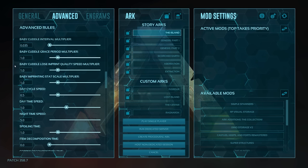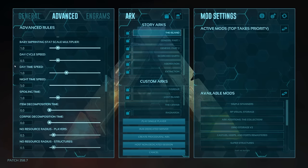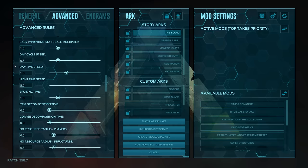Down here are some settings I don't mess with — they can make some super overpowered dinos. I like the option that if I go out I can die at any time, so I leave those alone.